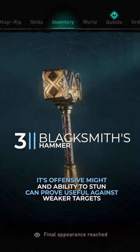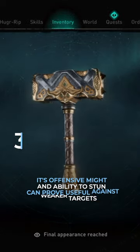Number 3: Blacksmith's Hammer. Its offensive might and ability to stun can prove useful against weaker targets.